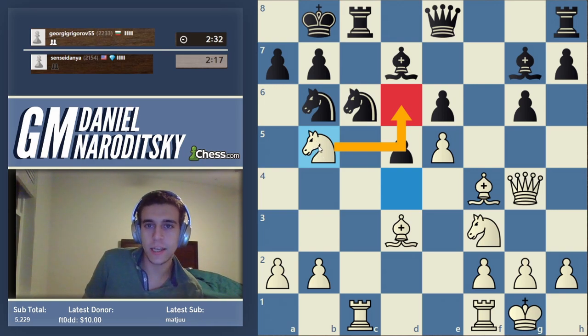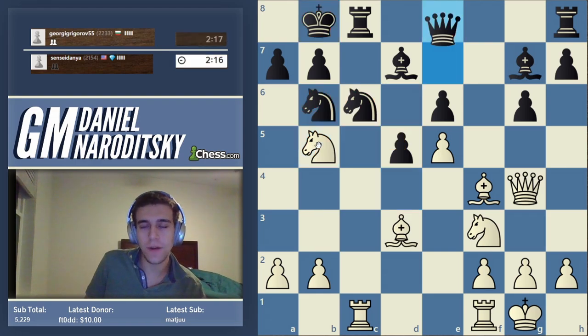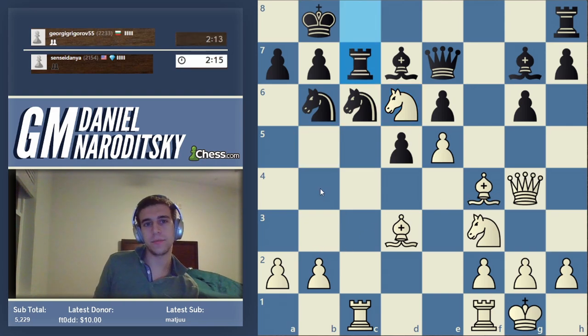We go for the beautiful outpost on d6. He's done a good job getting his king to relative safety, but at the cost of all these positional weaknesses. King on b8 is not going to be safe forever — we're going to eventually use our pawns to kick away his pieces, and the c-file is what we're going to use to ultimately get to him. When I say we'll use pawns to kick his pieces, what specifically do I mean? What move am I referring to here?